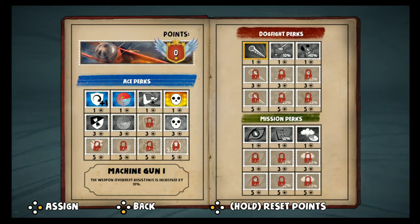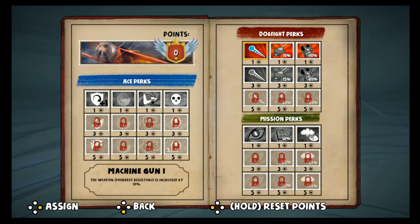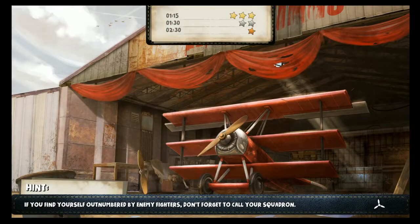Alright, so we need some ace perks — we'll level some of these up next time. Dogfight perks definitely look like where I want to drop some upgrades. Your bullets deal 10% more damage to enemy armor. Oh, I can reset points? Well, let's assign them over here instead. I feel better about that. Let's keep going.